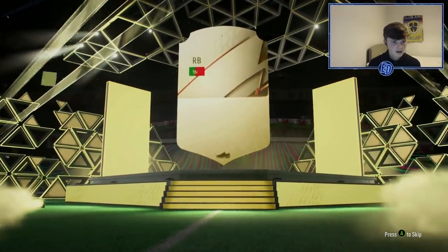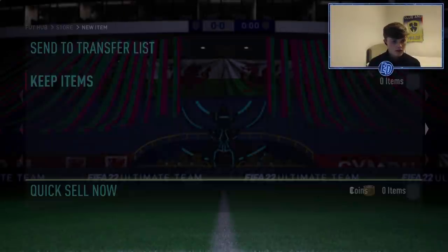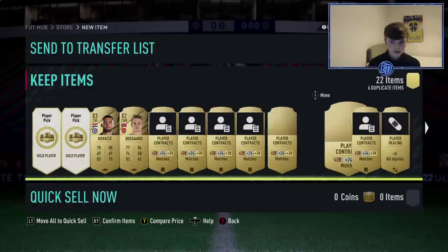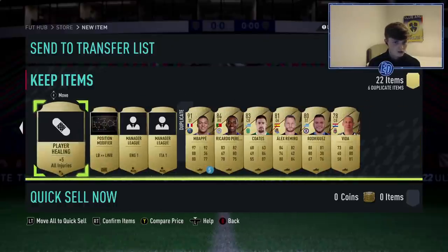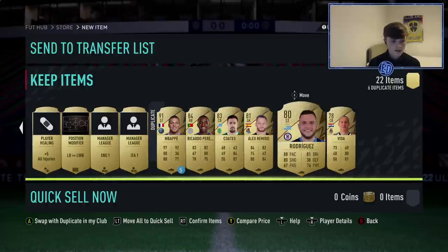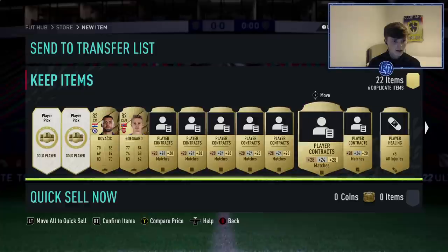From the seven rares we got Ricardo Pereira — he's in my team at the moment but he's untradeable so he'll go into something. Also got Kovačić and Ødegaard, plus six duplicates. And Mbappé's there too. Pretty good little pack for seven rares.